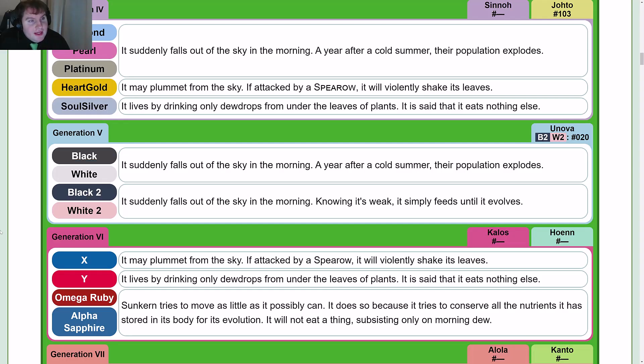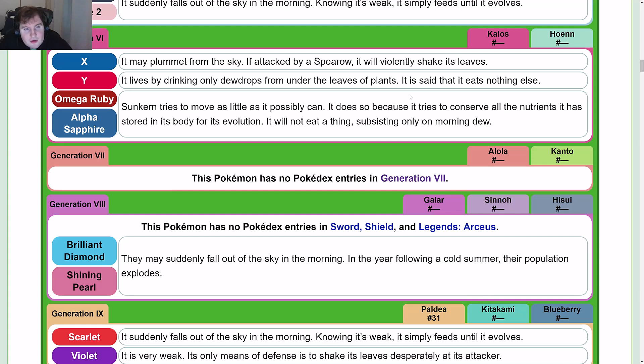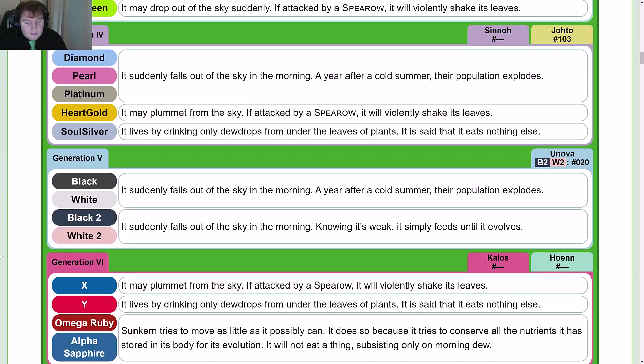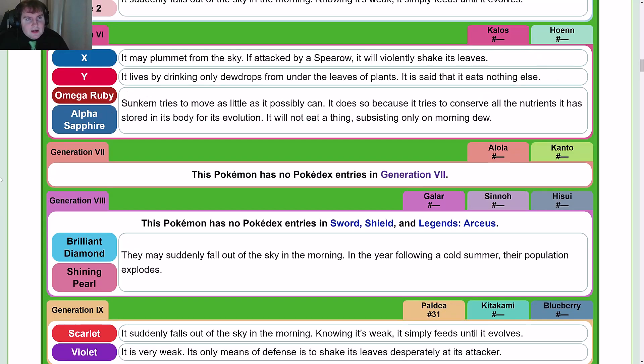In Gen 5, Black and White use the Diamond, Pearl, and Platinum entry. In Black 2 and White 2: It suddenly falls out of the sky in the morning; knowing it's weak, it simply feeds until it evolves. X is basically Heart Gold's but Spearow is now correctly cased. Y uses the Silver and Fire Red entry. Omega Ruby and Alpha Sapphire are basically Ruby and Sapphire's but Sunkern is now correctly cased. In Gen 8, Brilliant Diamond and Shining Pearl: They may suddenly fall out of the sky in the morning; in the year following a cold summer, their population explodes. In Gen 9, Scarlet uses Black 2 and White 2's entry. Violet uses the Crystal entry.